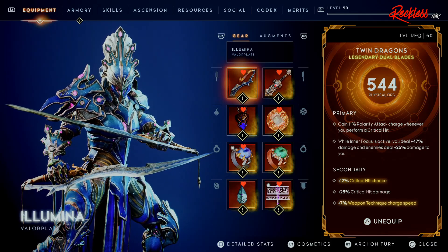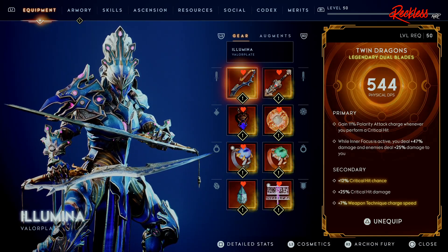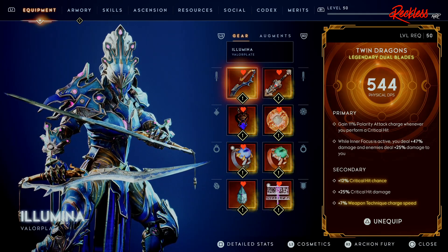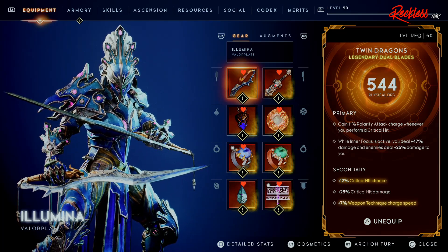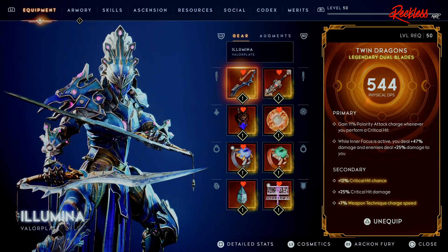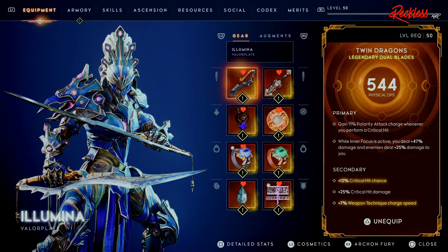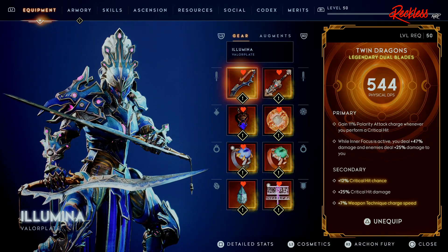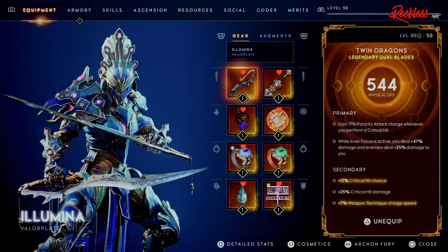Next, let's go over to Weapons. I am still using the Twin Dragons. However, this is a different version than what I used in version 1.0. This Twin Dragons has the Wanderer's Ambition primary: while Inner Focus is active, you deal plus 47% damage, and enemies deal plus 25% damage to you. It also has gain 11% Polarity attack charge whenever you perform a Critical Hit. For the secondary, we have plus 12% Critical Hit chance, plus 25% Critical Hit damage, and plus 7% Weapon Technique charge speed. Whenever you use Dual Blades, please get one that has Weapon Technique charge speed — this will help you build up your Northern Technique faster.